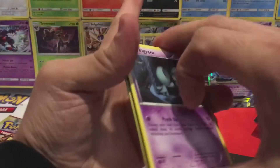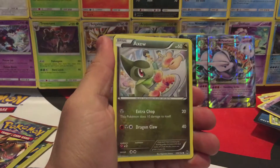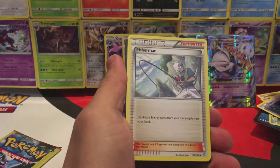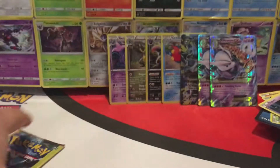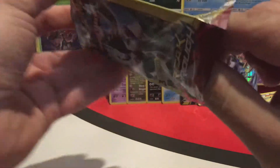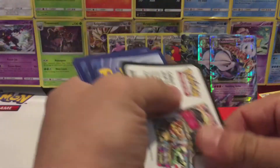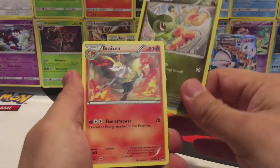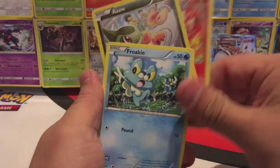Last three packs, you guys — let's see what else we can pull. We have an Elgem, Axew, and a Stunfisk. Then Meowth, Pancham, and a Fisherman. Last pack — maybe we can pull some last-pack magic here and get our third or fourth EX for this video. We have an Axew, Braixen, and a Broken item. Okay, not bad.